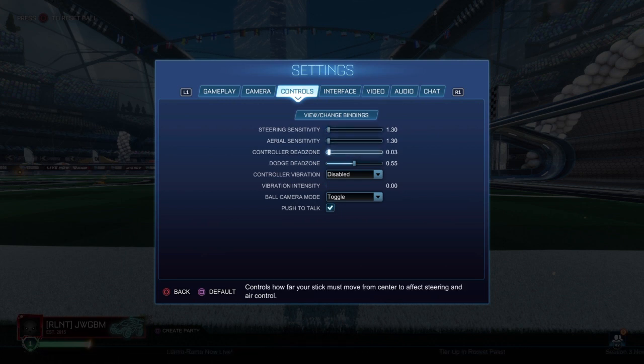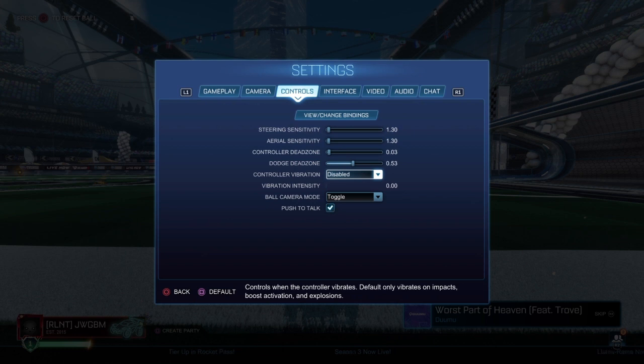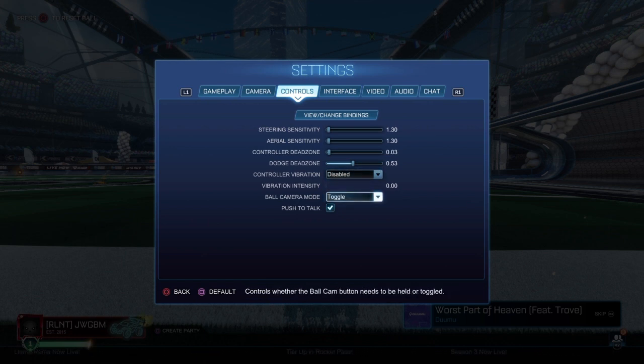I personally use 0.03 because I get away with stick drift — my controllers are fine and it feels smooth. Controller vibration: I have it disabled. With it off, mechanics are more consistent, less jitter, better car control. Camera toggle: you don't want hold, because you'd have to hold triangle just for ball cam — that's an extra button during a game, not ideal.